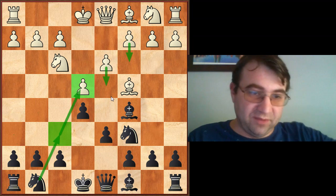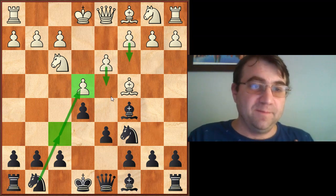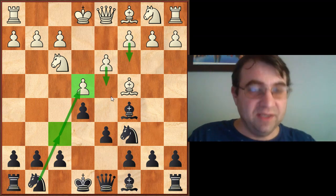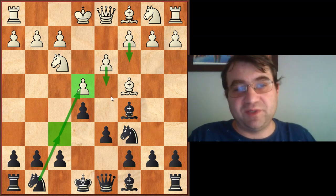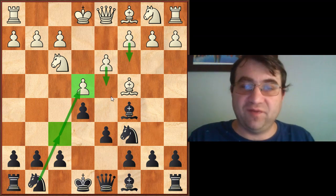I actually saw this game unfold at the Grandmaster level — something very similar was played where Black played H6 and G5 before White had committed his king to either side, and of course it was completely impossible for Black to counter in the center with a move like D5, which it often is in the Giuoco Piano with Bishop C5. These are things we have to be cautious about and keep in mind when playing this position with Black. The move I recommend for most club players is D6.